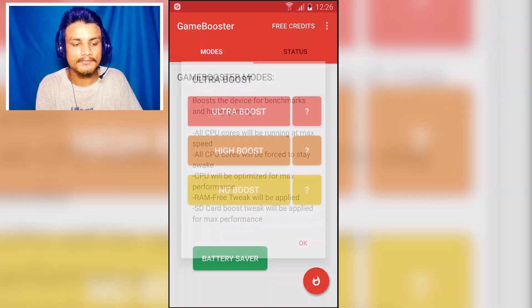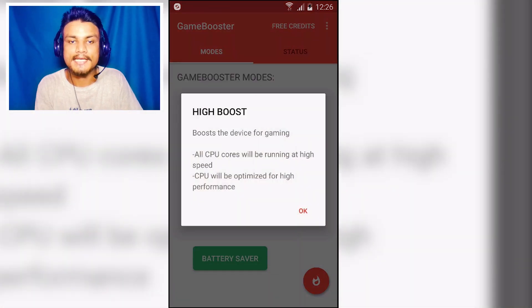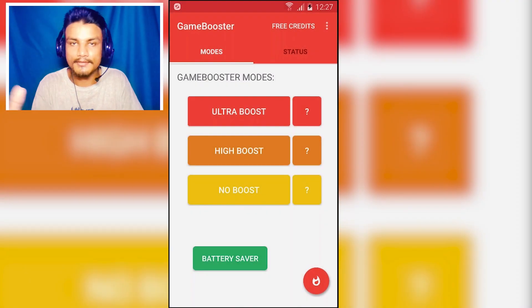If your device is rooted, choose the mode you want and tap on the question mark to learn what each mode does. High mode boosts the device for gaming — all CPU cores will run at high speed and the CPU will be optimized for high performance. So if your phone is low-end, you can use this to make your RAM and processor work only for the game, giving you a much smoother and faster gaming experience.